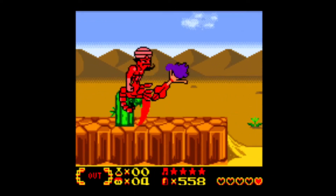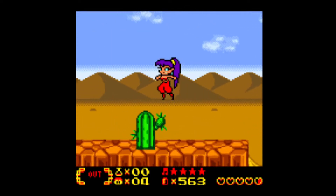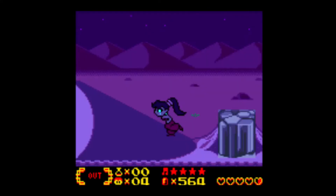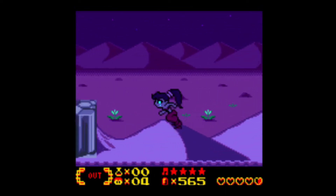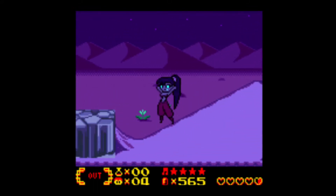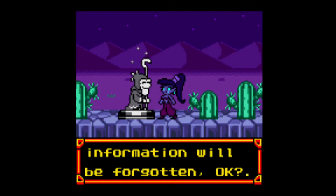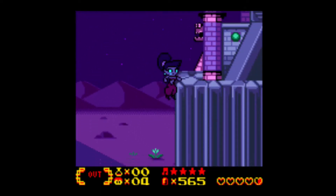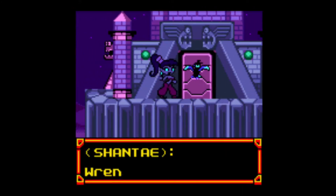We should be almost there. Just gotta make it past this guy. And now it's night time. And here it is. But if we head over here and jump past these cactus, we can find a safe statue. And one jump from the right spot, get up there.